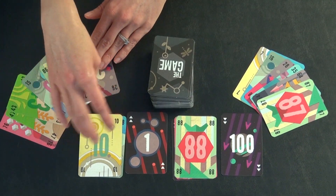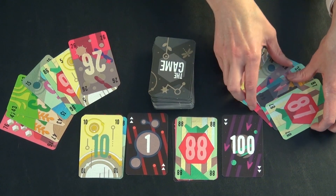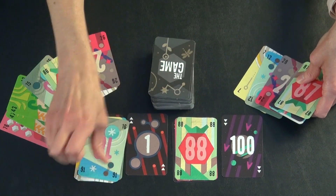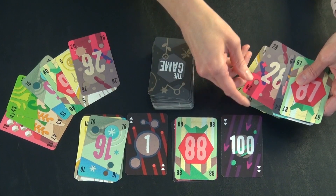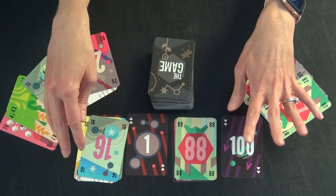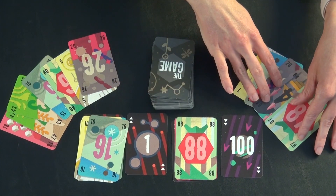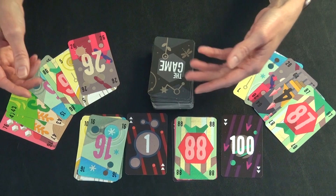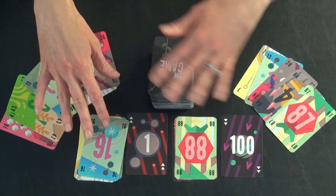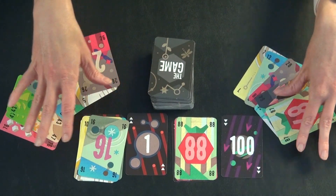You're allowed table talk for who's going to start first, and also during play. For example, if it's this person's turn and they play a 16 and they're about to play another card, the other person can say, 'Don't play there, please. Can you try to play here or anywhere else? Because I would have a move there.' So you're allowed to do that. But you can't say, 'Hey, I have a 6 and I would jump this back if you leave it, so please don't do that.' Table talk is allowed, but without any specific numbers involved.